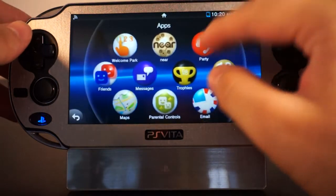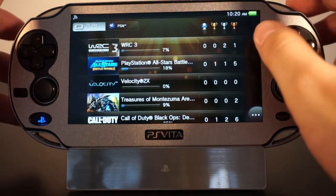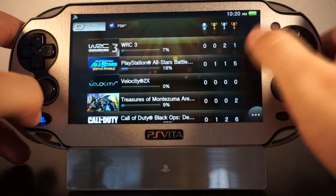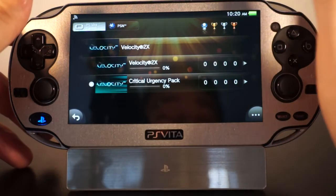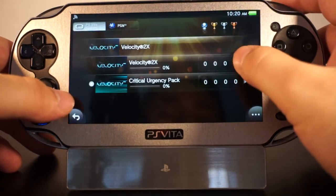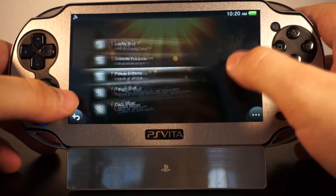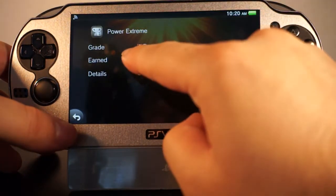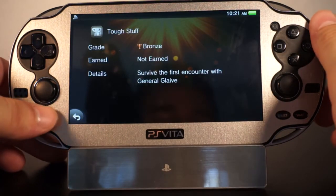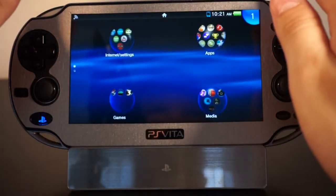Another feature is the ability to see the rarity of your trophies, but I really didn't see any changes. If anybody notices anything, please let me know in the comments, because it's supposed to let you know how rare your trophies are. I'm clicking on the trophies and I can't really see much change — it just tells you how to unlock them but doesn't really tell you the rarity yet. I don't know what the change was on this.